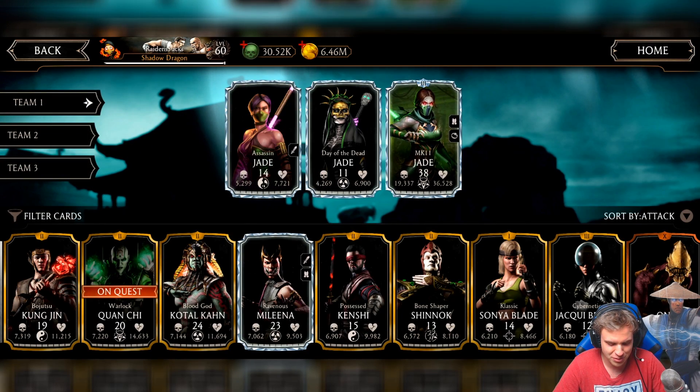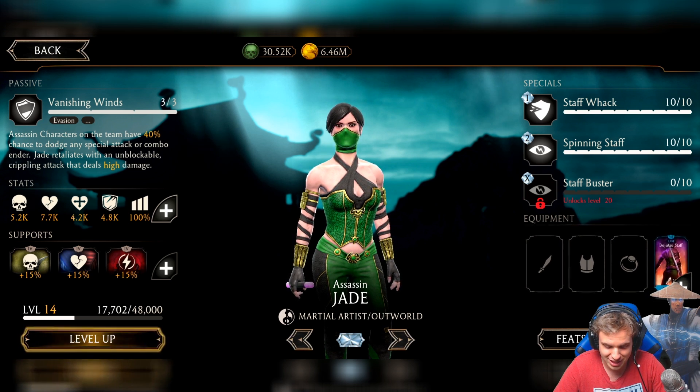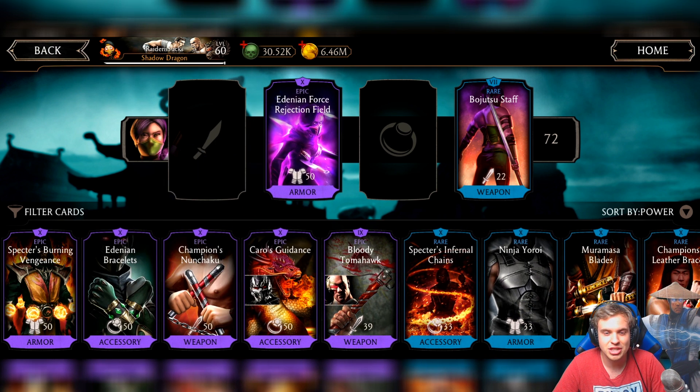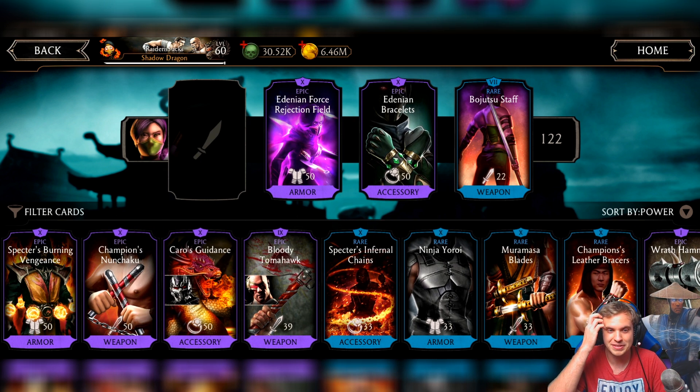Actually, I'm going to give all my brutality equipment to Assassin Jade, because it doesn't need to be strong at all. If she has Fusion X epic pieces she's going to destroy this tower no matter what. Here it is: Adenian Rejection Field, and the second piece is Adenian Bracelet. Thank you, HappyGamer, for providing this gear.